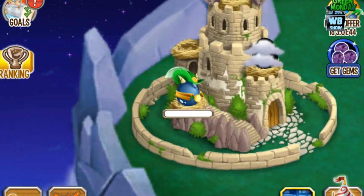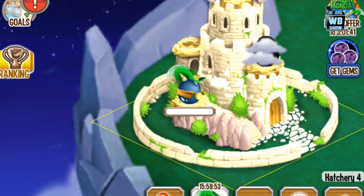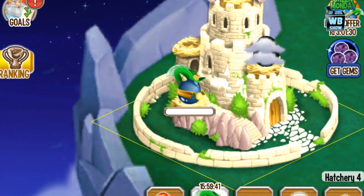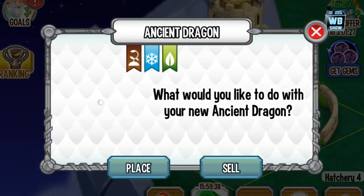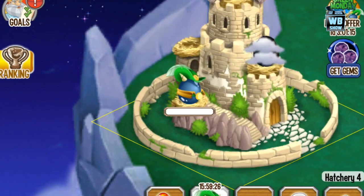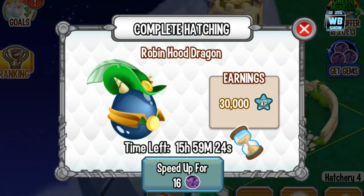This is what the egg looks like. I made a video about the ancient dragon — I already got it — but the thing is, one day after I got it they removed it, and the egg has been sitting here with absolutely nothing, no picture for the dragon. So I'm not sure if I should place it into the habitat. The Robin Hood dragon is a three-element dragon: terra, cold, and nature.